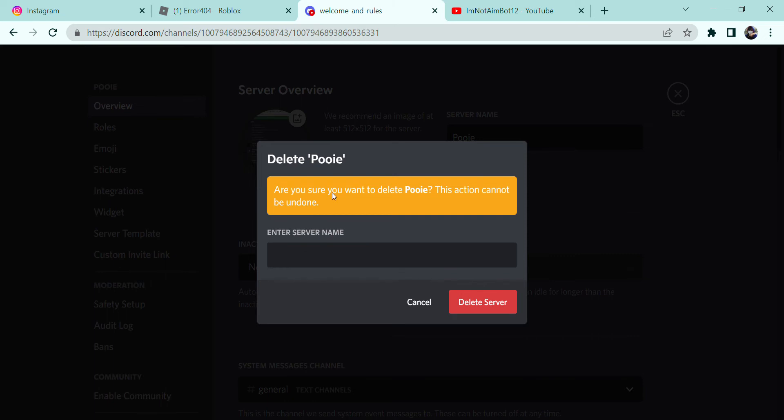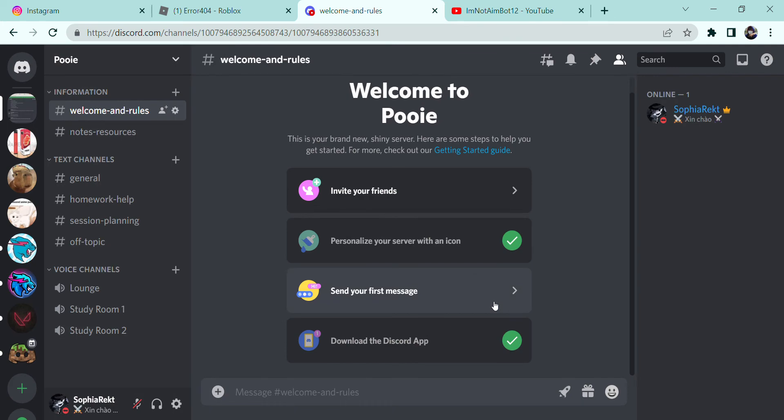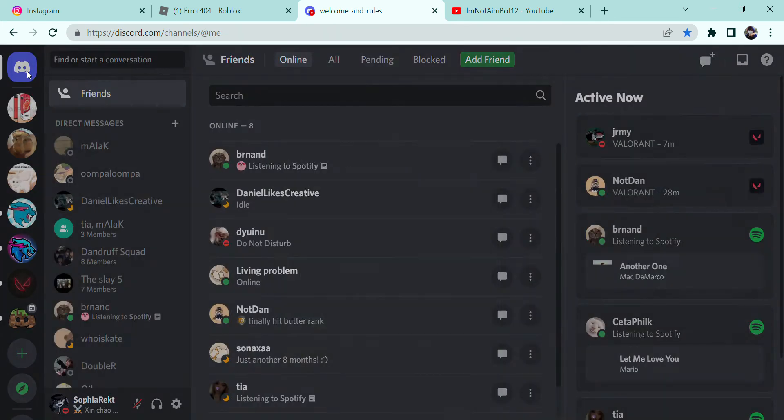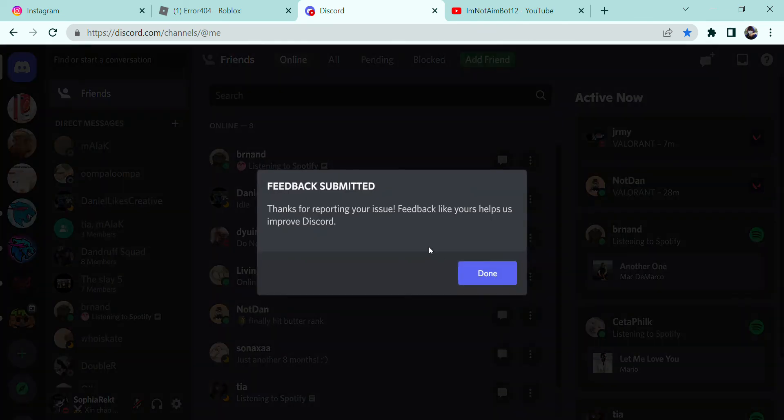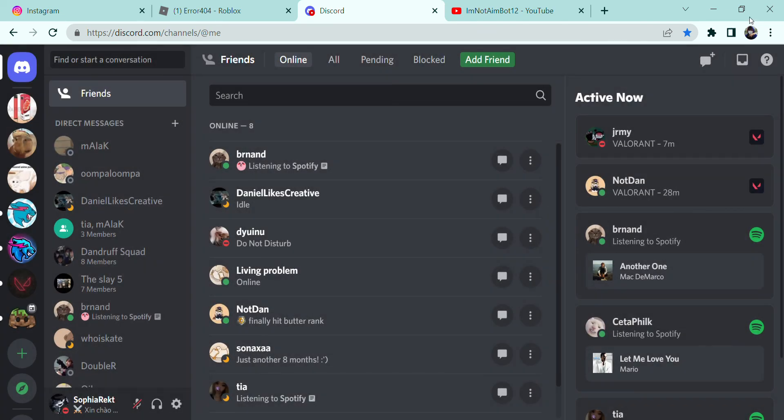You should see — I should warn you, this actually cannot be undone. You have to copy that, then delete server, and then it should be deleted. Done. You should see this — just push it again. It's just me, that's all. Bye, easy.